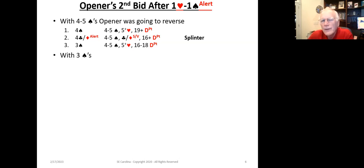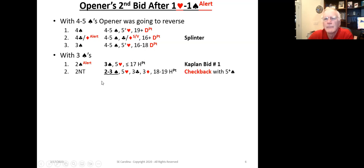With only three spades, the opener is always going to bid two spades with three spades and five hearts, unless they have less than or equal to seventeen high card points — we called that the Kaplan bid number one. There is one exception: if the opener has eighteen to nineteen high card points, the opener is going to bid two no trump, which promises two to three spades. The responder will then use the checkback system, also called new minor forcing, at the three level to show five-plus spades and game-going points.